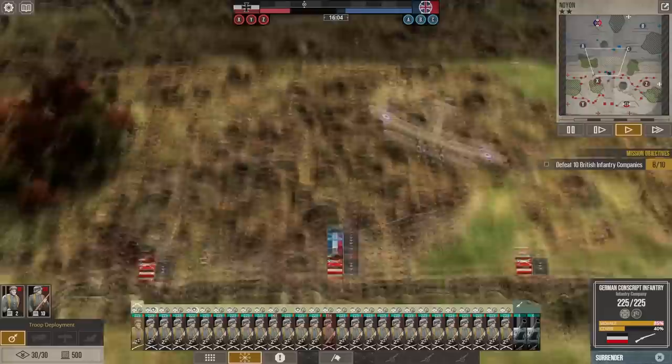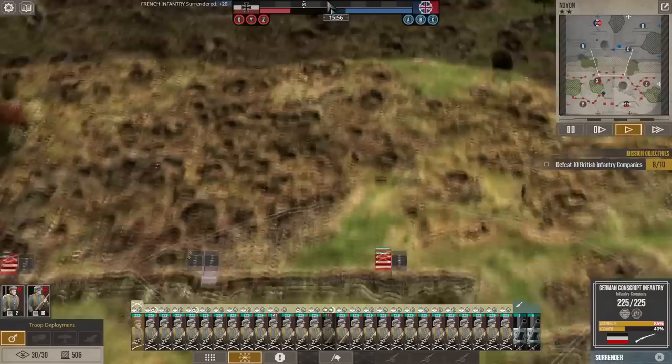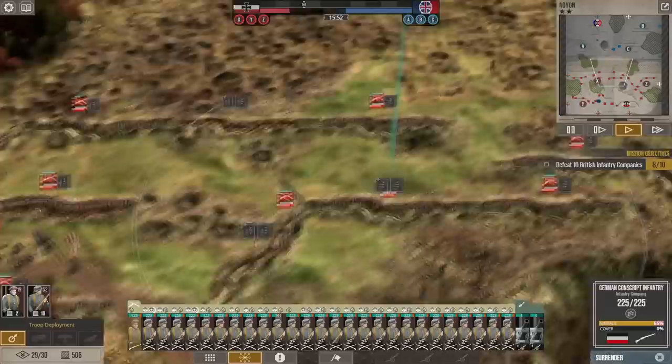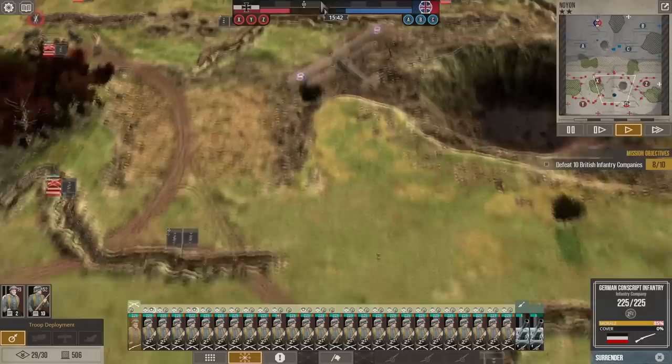Let's withdraw this guy and move our conscripts out to see if we can attack those enemy guns again. I didn't expect the enemy attack to come up the middle — usually the AI focuses on the flanks. Oh, he dropped bombs on our arty! That's smart.